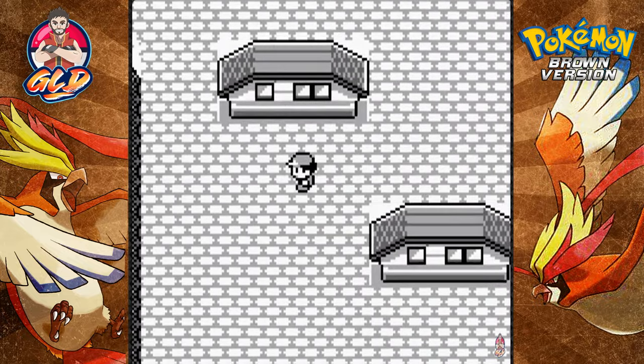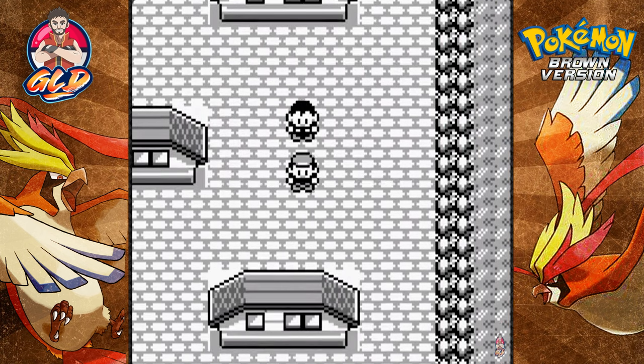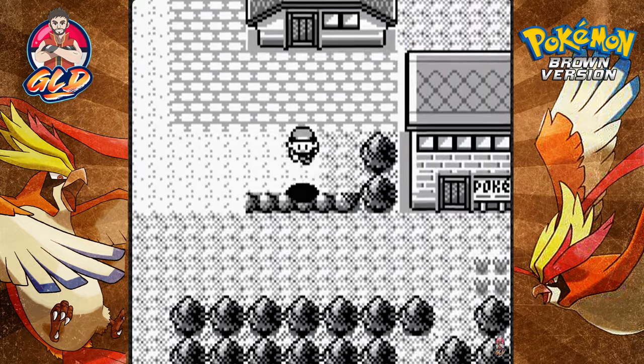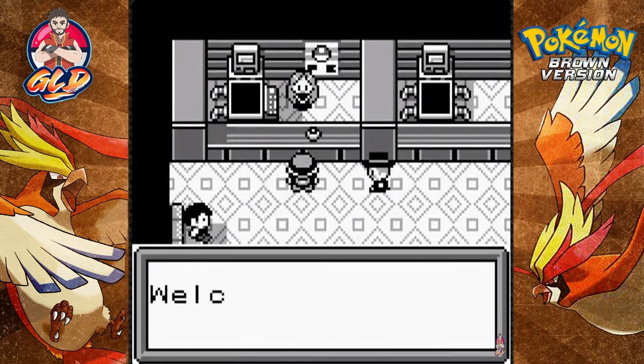Now I'm looking for a Pokemon Center — there should be one around here. A trainer says 'Are you a good trainer?' — yes I am! And look at that, we found a Pokemon Center. Let's go ahead and heal our Pokemon.